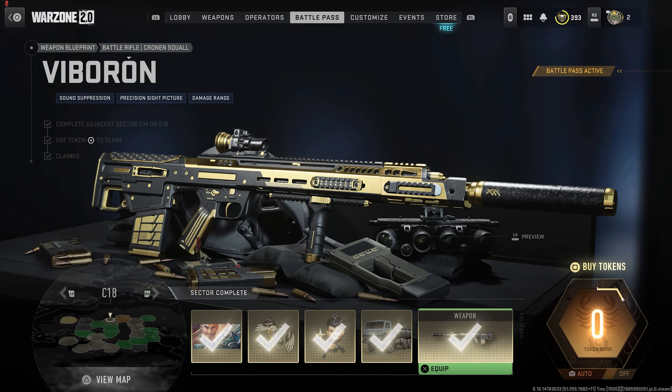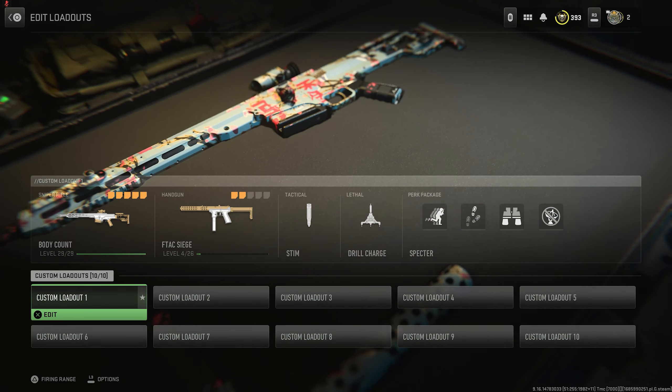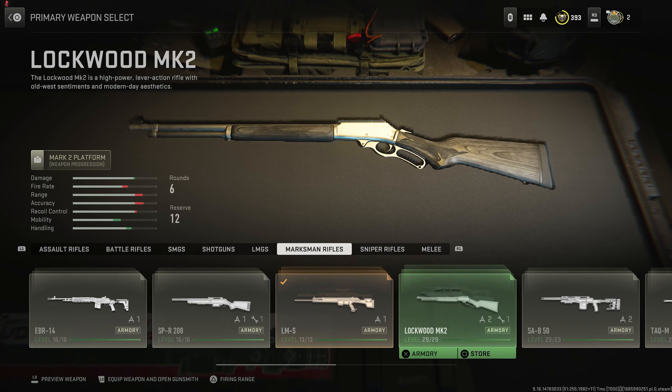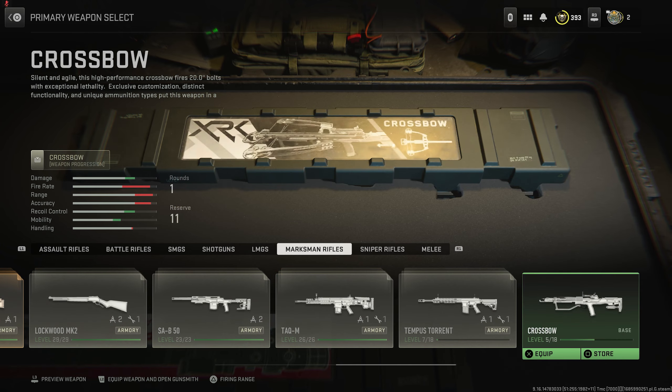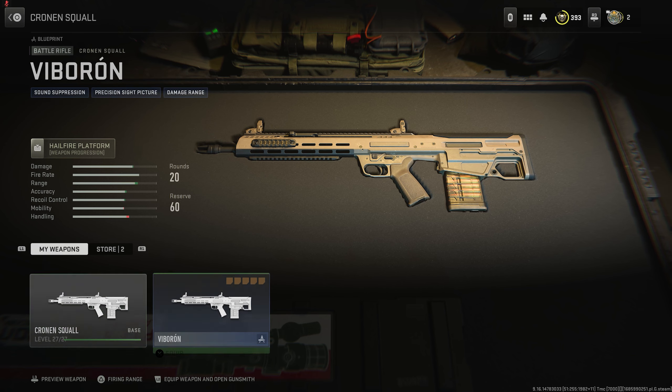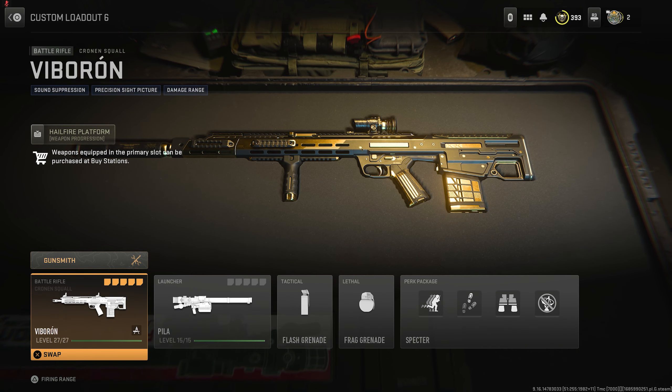So let's try it out. The Cronin Squall — which was actually one of the newer weapons — so that's actually kind of cool. Marksman rifles... oh no, it's a battle rifle. Battle rifle — the Cronin Squall. We brought it on.